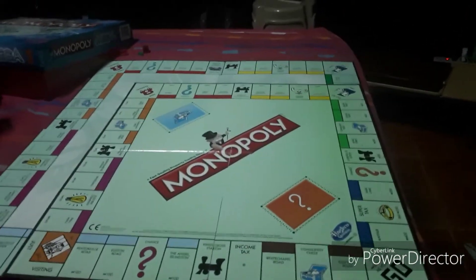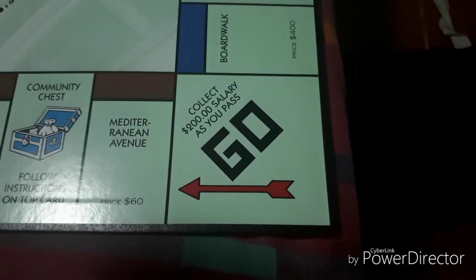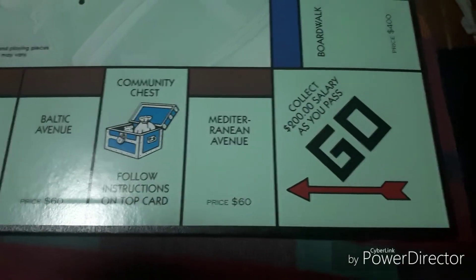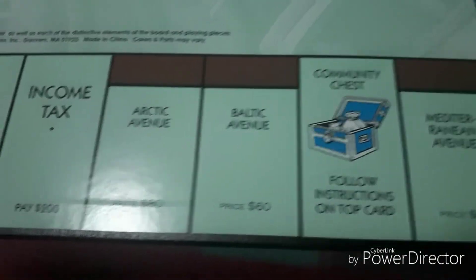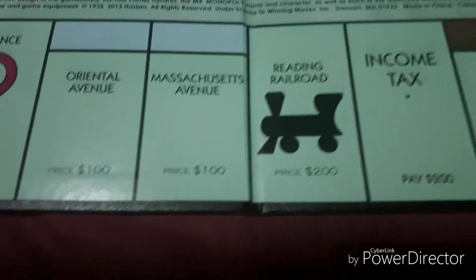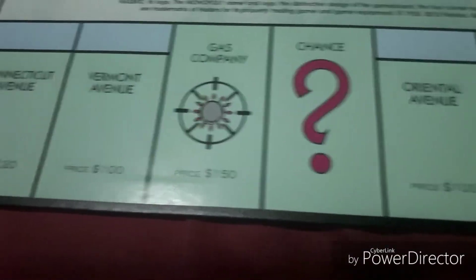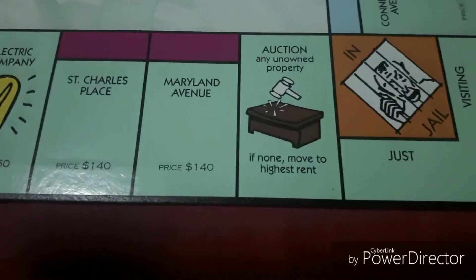It's a lot bigger and it also includes a lot more properties on the game board. Starting from Go — collect $200 salary as you pass Go — Mediterranean Avenue, community chest, Baltic Avenue, new one: Arctic Avenue, income tax pay $200, Reading Railroad, Massachusetts, Oriental Avenue, chance, new one: gas company, Vermont Avenue, Connecticut Avenue, just visiting jail. Next to just visiting jail: auction any unowned property, or if not move to the highest rent. Maryland Avenue, St. Charles Place, electric company, States Avenue, Virginia Avenue, Pennsylvania Railroad.